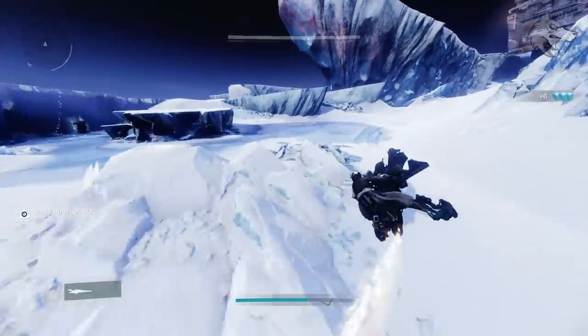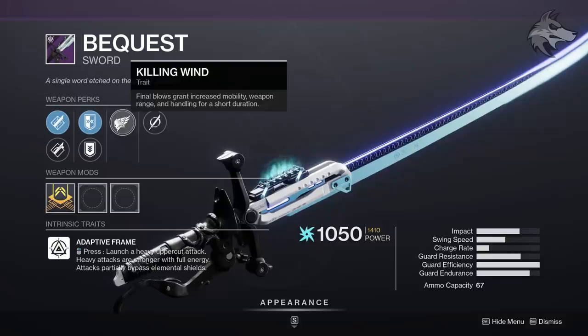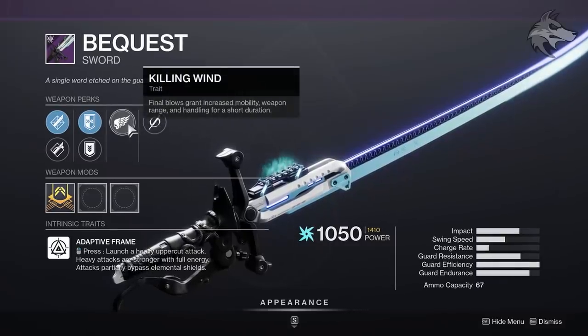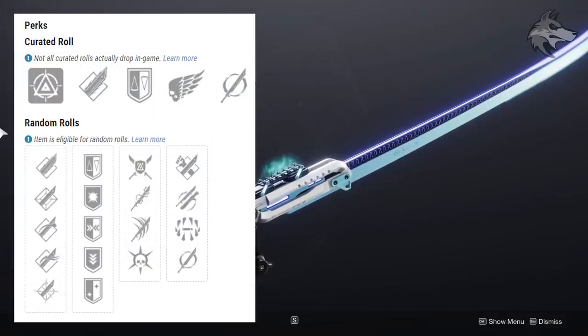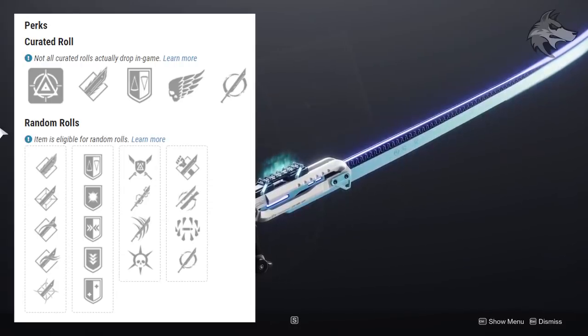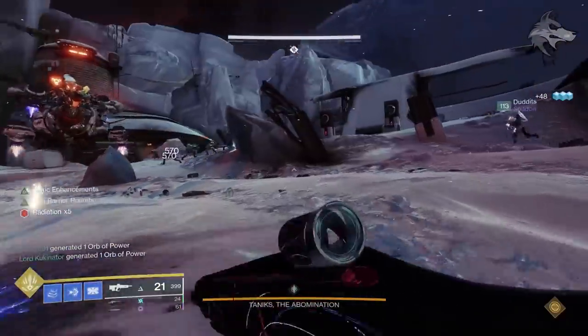These weapons do have a whole bunch of new bonuses on them. There's also the Bequest, the new legendary sword from the raid — not something most players are super excited about, especially with Lament dropping very shortly after. You can get Relentless Strikes, Thresh, Tireless Blade or Energy Transfer, Flash Counter, En Garde, Surrounded or Assassin's Blade. For the moment it doesn't look like it's going to be one of the best swords in the game, but otherwise there are some pretty interesting weapons dropping from Deep Stone Crypt.